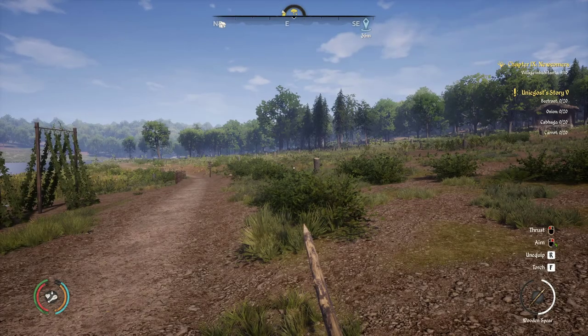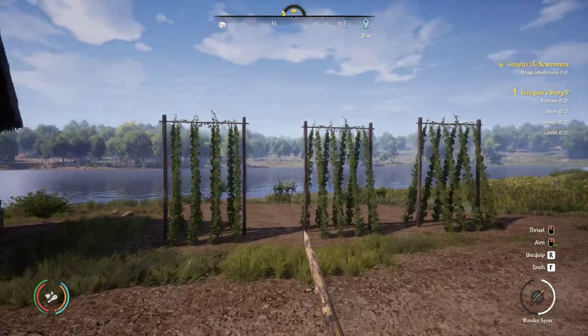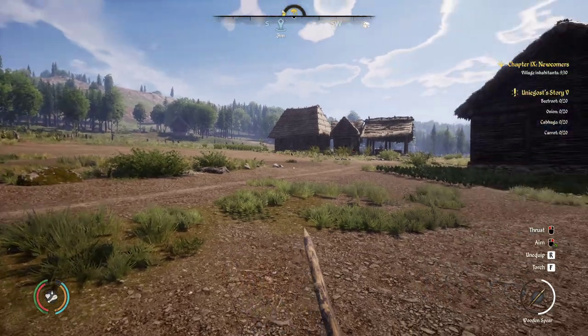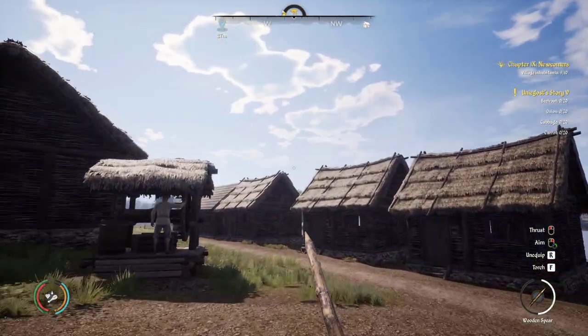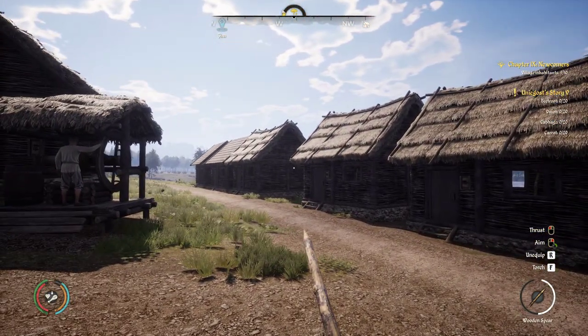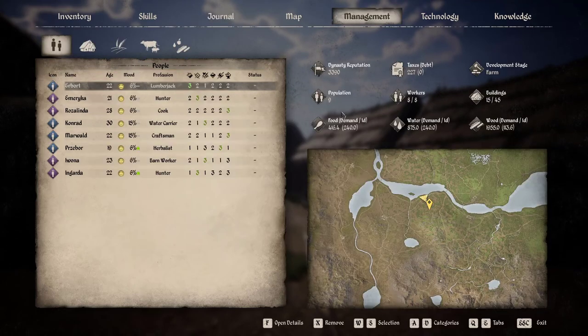Hello everyone and welcome back to the channel and welcome back to some more Medieval Dynasty, where today we are looking to improve the village, but most importantly improve me. What I could do is upgrade all my houses to stone, therefore reducing the need for firewood. Currently the demand is 113.6. We have 1,955 wood on us, water is not so bad, food is a little bit low. So that's kind of what I'm going to work on.